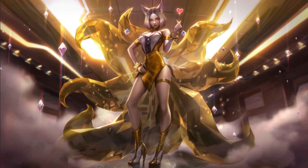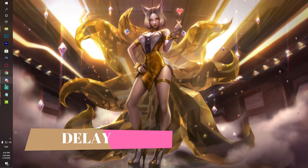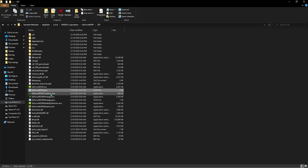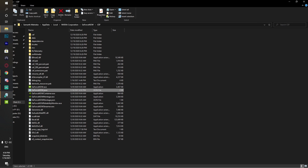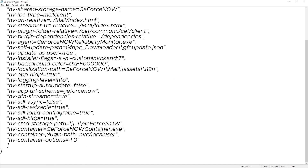Next I'm going to show you how to fix delay. Open up the file location of NVIDIA GeForce Now and go to geforce-now.json again, just like before. Scroll all the way down and make sure that nv_sdl_vsync is set to false, resizable is set to true, iohid_configurable is set to true, and hidpi is set to true.